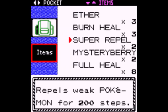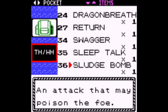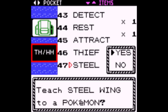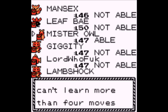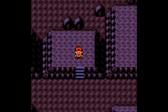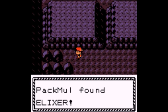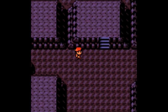Kingambit — yeah. One of its abilities is Supreme Overlord: its power is multiplied by basically one-and-a-half times or more, where the multiplier scales with the total number of times any Pokemon has fainted on the user's side. So you send this out late — however many Pokemon you've lost, its attack power can basically double.